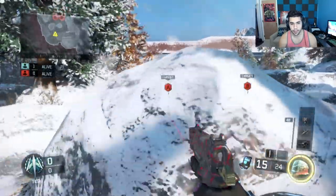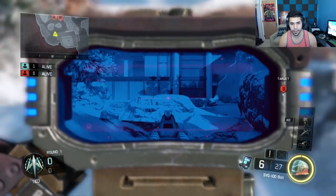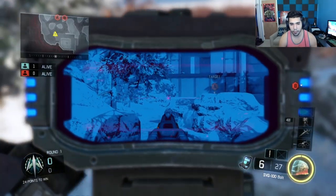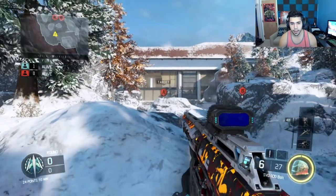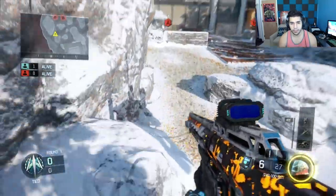Another cool spot: instead of using the staircase head glitch, you can simply crouch right here and you have a head glitch of your own. This spot is a little better because you can also see the top bedroom head glitch and the outskirts rock. You won't see them too well when they cross, but you never know, and you have full control of the side.